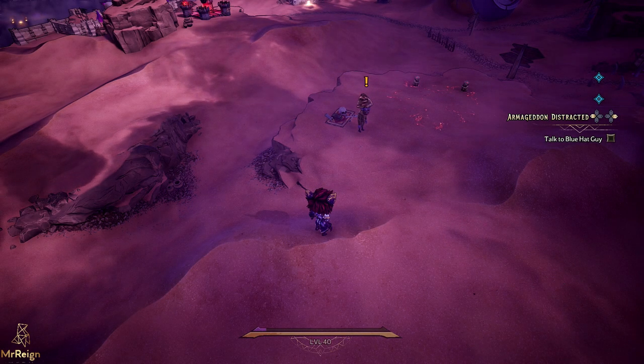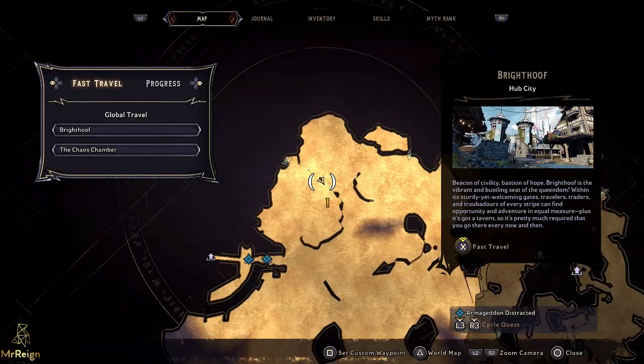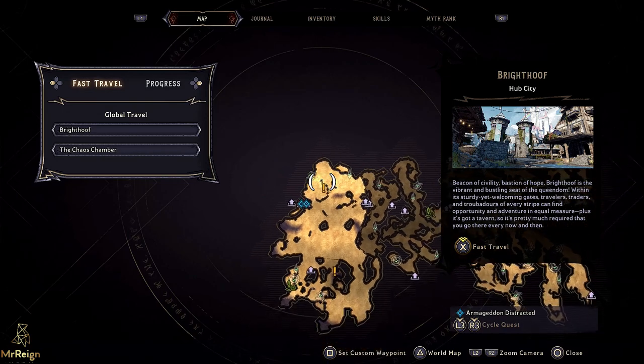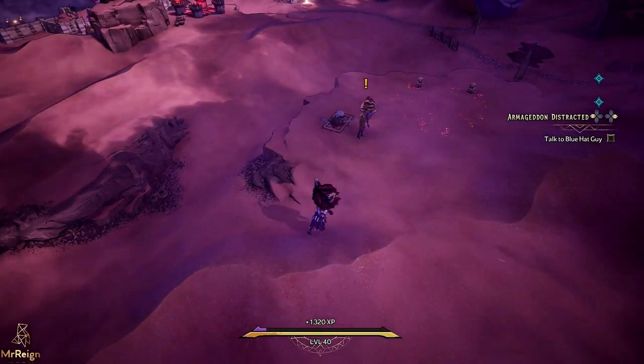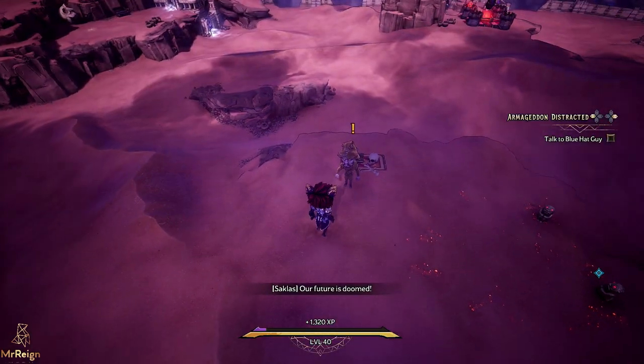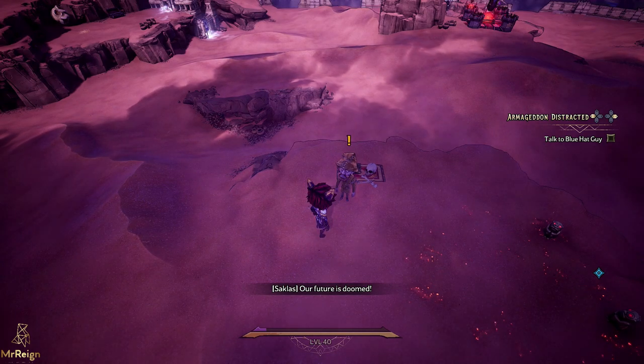Hi guys, Mr. Rain here. In this video I'm going to show you how to get past the red gargoyle blockades — the ones that have the red mist across them. What you want to do is come to the western area and talk to this fella right here. Once you start this quest, 'Destruction Reigns from the Heavens,' you will automatically be given the enchantment, as you will see.